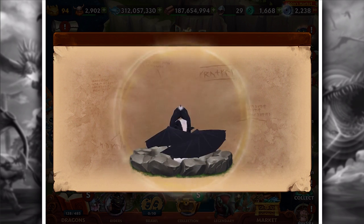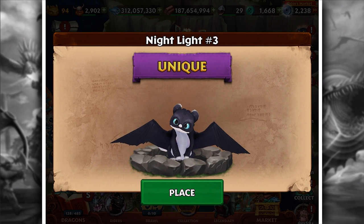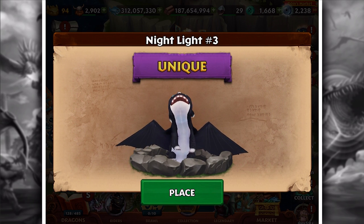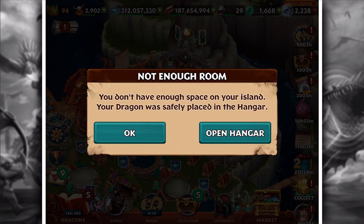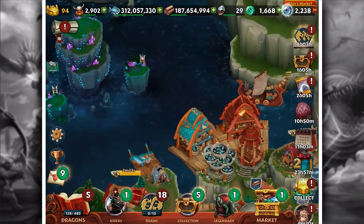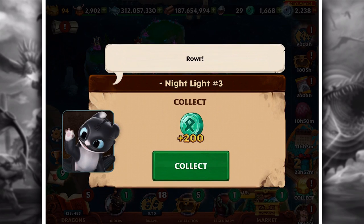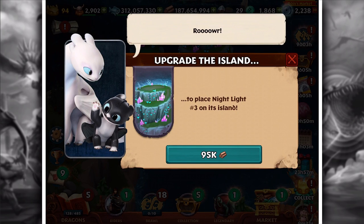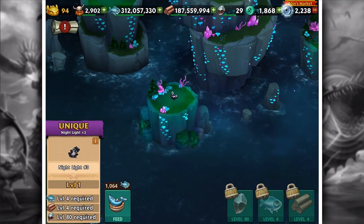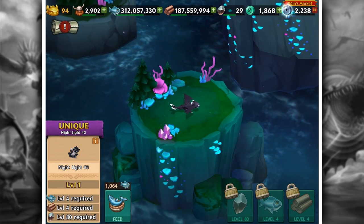So let's hatch it. Bam! Ooh - Nightlight number three! I don't want to open the hangar. I don't have enough space for it. But it shouldn't be Nightlight three. Collect 200. Upgrade the island - 95. There we go. I just got 200 runes for just having it. He's adorable.